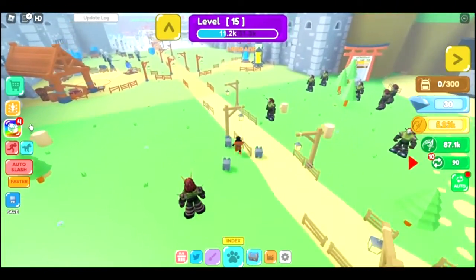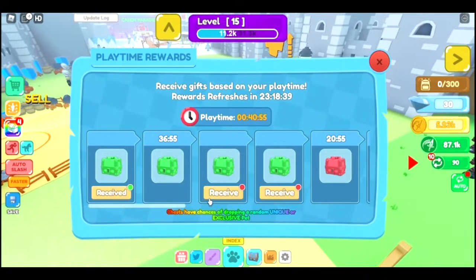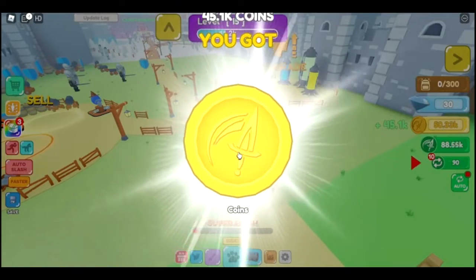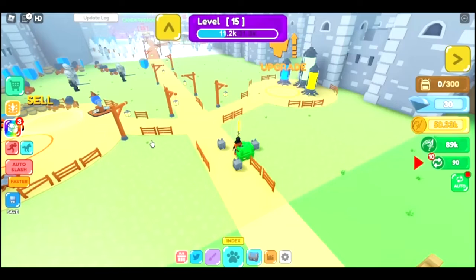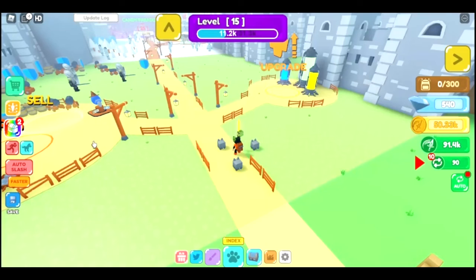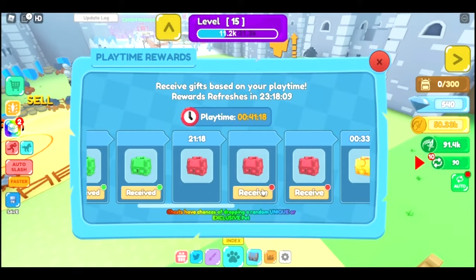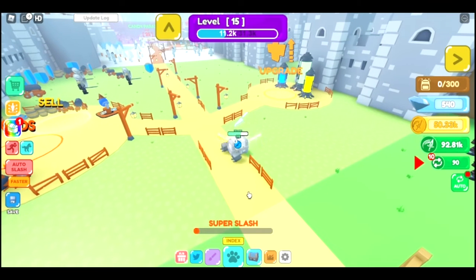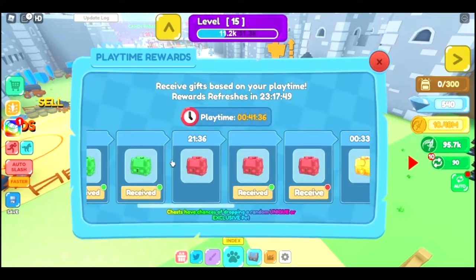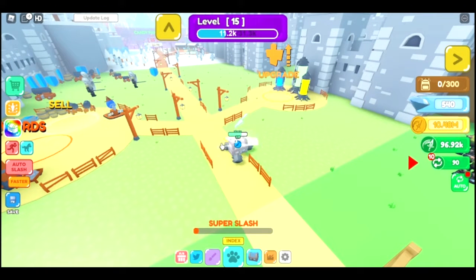I was looking around at these buttons and noticed there was this chest — I had four, so I clicked on it. I have some chests I can receive, but we need to destroy them. We just got 45,000 coins! We can open more. This is actually really good — we just got 510 diamonds. This is gonna be so good for upgrading. We could also buy some of these red chests. They're a bit tougher, but these chests are really good. Wait — 10.43 million? We just got 10 million coins. That was crazy!